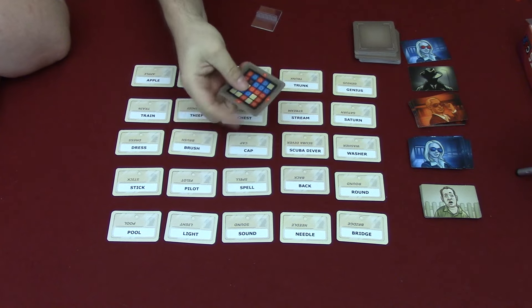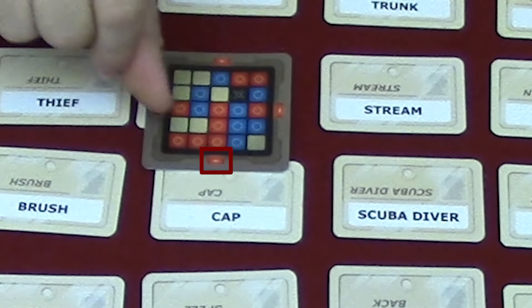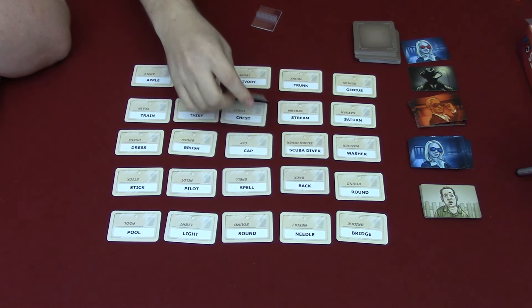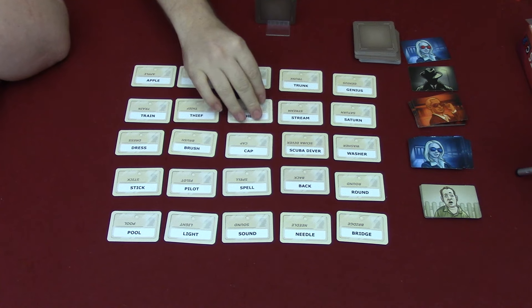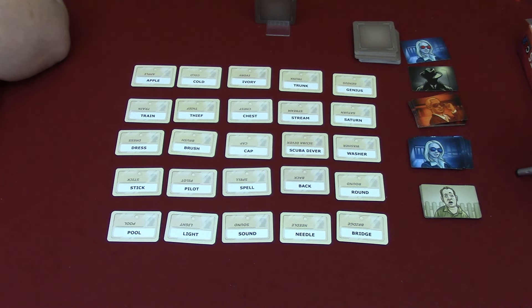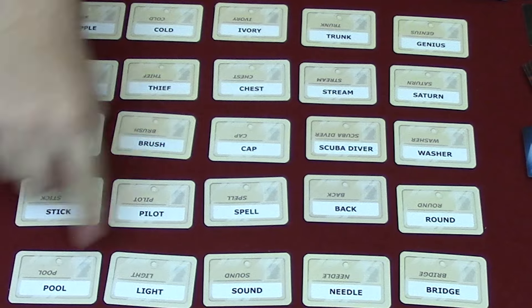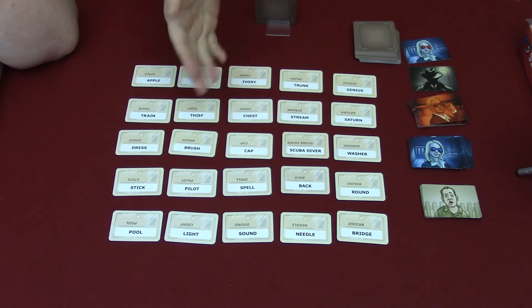The spy master grabs one of the keys and orientates it any way they want. At the top of the sides there's a color that represents which team goes first. The spy master looks at the key to see which colors correspond to the cards and tries to give the agents a clue that combines several cards in one. For example, saying 'water, two' could correspond with pool and stream. The clue can only be one word, and then you say the number of how many cards you want to match.